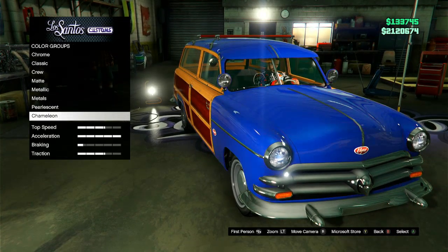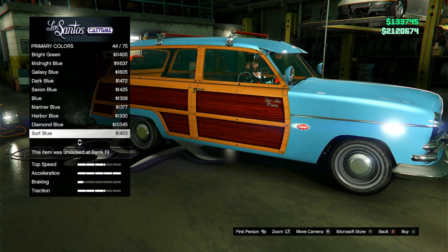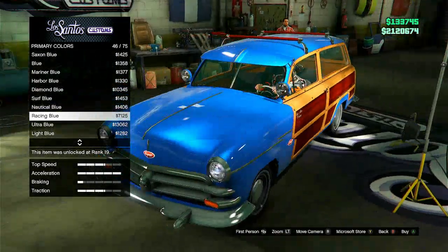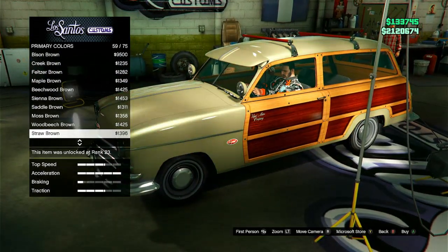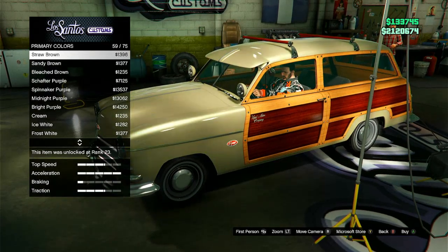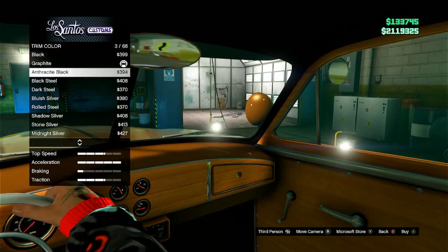I'm not digging the pearl anyways, we're gonna go to metallic. What color would a station wagon usually be? I'd assume a nice blue for Ford products. I kind of like the blue — it looks nice. There's maple brown, gold... I'm gonna go with a really weird one — I'm gonna go with the maple brown. That's the color for that one. We're gonna do the trim color now.